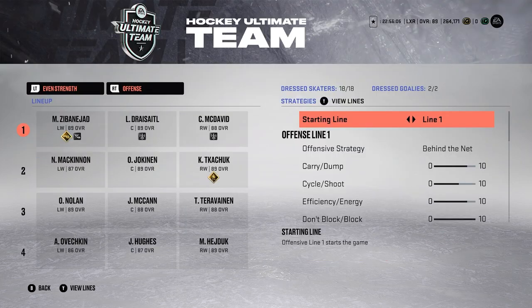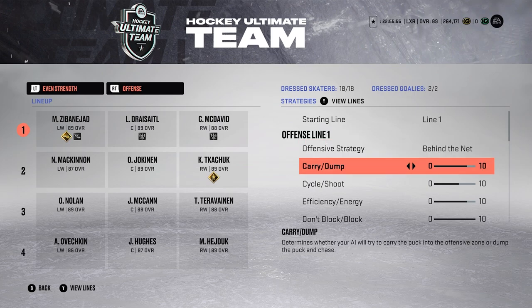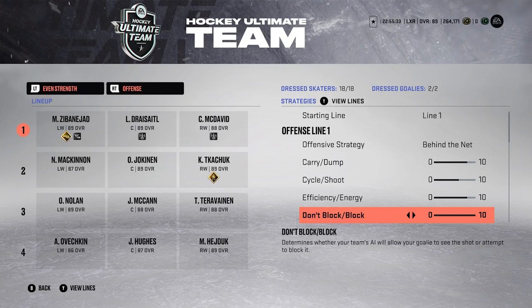We're starting with offensive strategies, and this goes for everything. For offensive strategy I use behind the net — all four of my lines are behind the net. For carry/dump I have it at about eight out of ten. My cycle/shoot is around five or six out of ten. For efficiency and energy I use eight out of ten as well. For block shots I want my computers to block shots, so it's all the way up at ten.